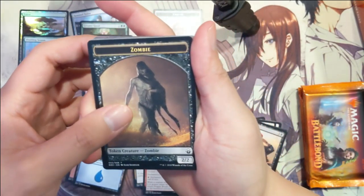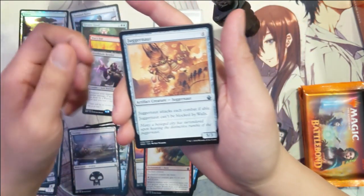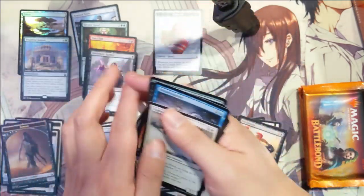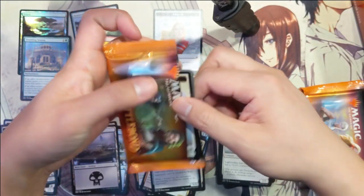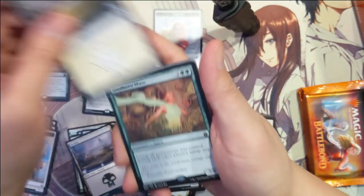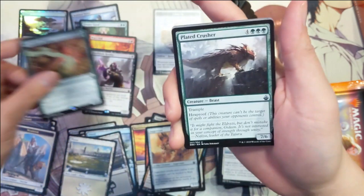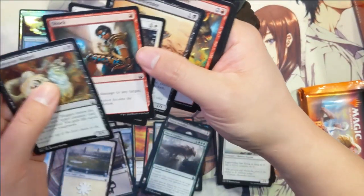Alright, we got an ugly zombie swamp, then a Mine Blade Render, Trigger Knots, Savage Ventmaw, Explorer. Then Elvish Visionary — cool. Alright, Warrior Planes Walker. And then a Seedborne Muse: untap all permanents you control during each other player's untap step, for five. Kind of a cool effect — it reminds me of an artifact card from a while back.